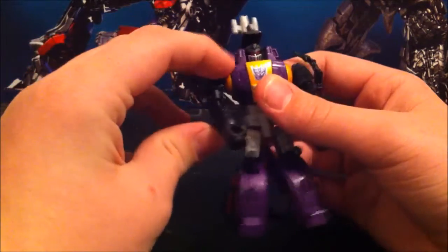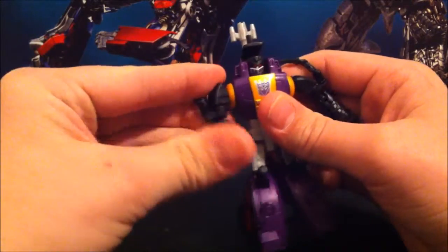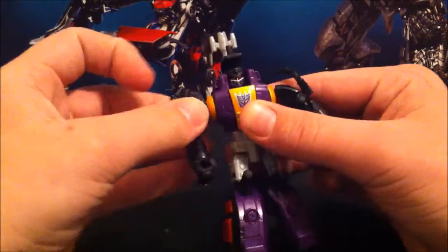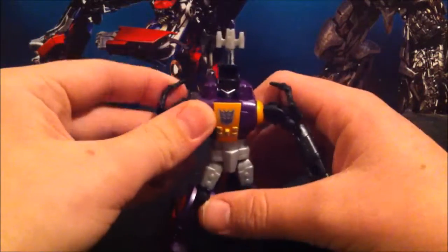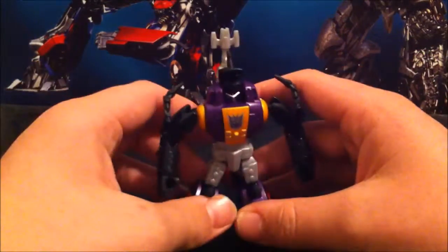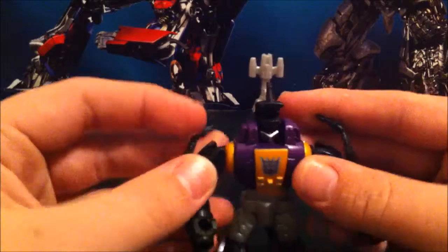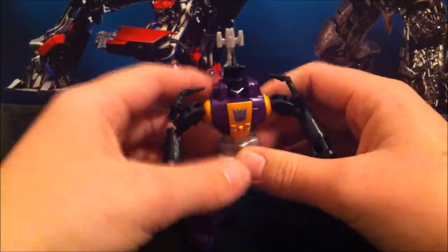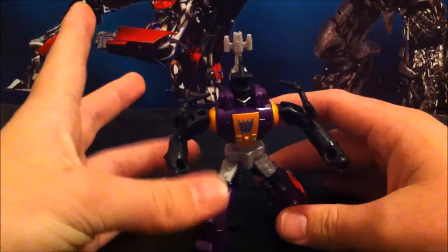Articulation: head doesn't do anything. Arms rotate full 360, bend at the elbow, rotate out. It has a waist through the transformation, which is cool — don't see that very often in legend class. Legs move forward, back, bend at the knee — and that's basically it, they're stuck at this pose. But as I said earlier, gun barrels on his hands, which is cool. I still really think there was honestly a gun mode for him, but Hasbro gutted that out of the instructions at the last minute for some reason.